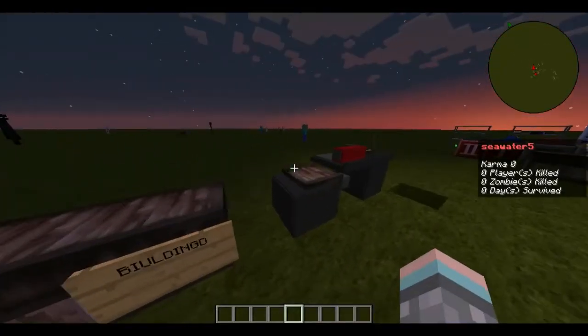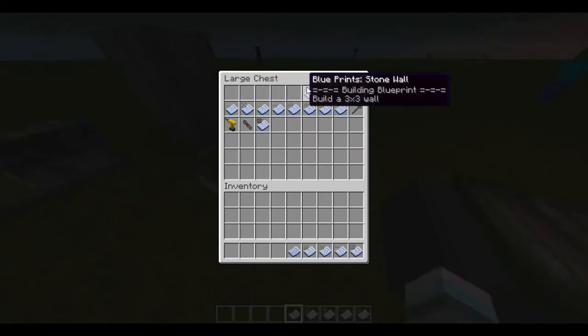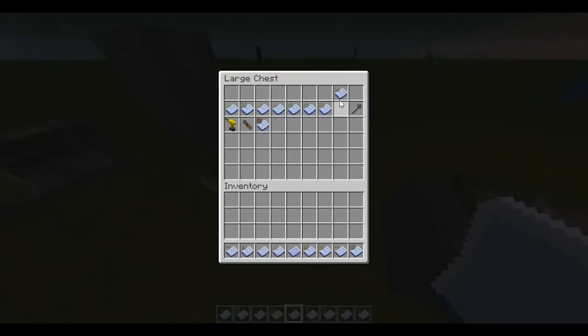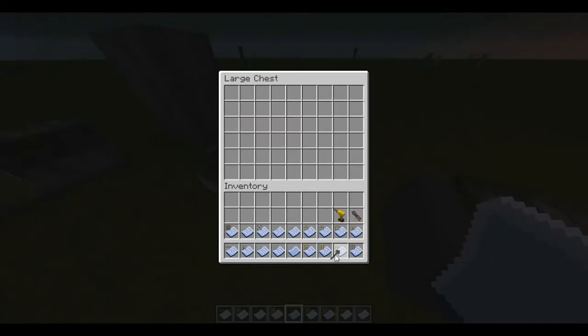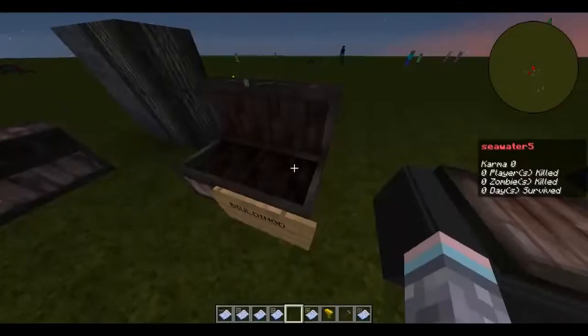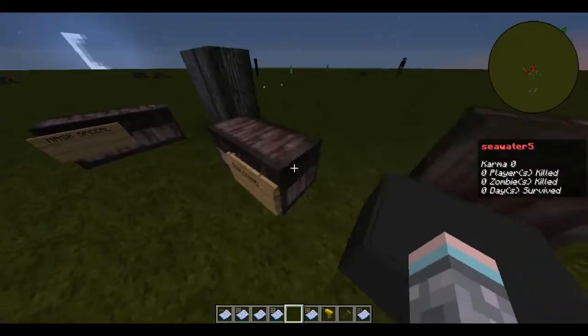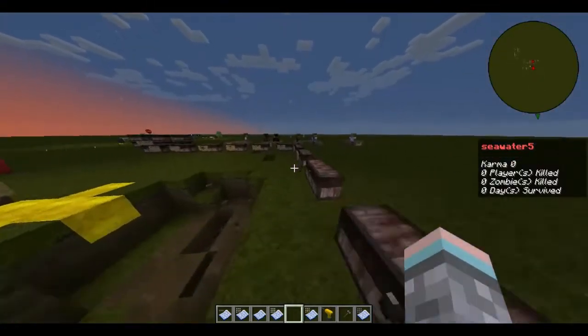Next we have building. In this game you can build bases on the server. Here's all the stuff you need — I've got every base part. You start with a blank blueprint and combine it with resources you gather.